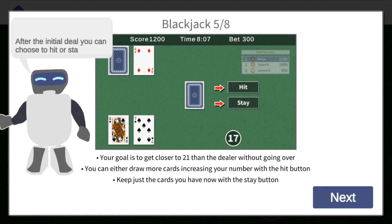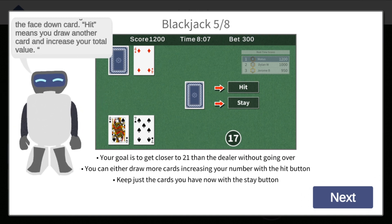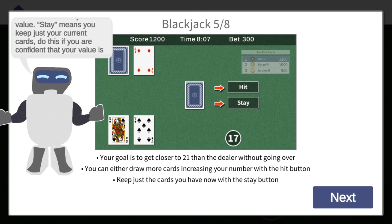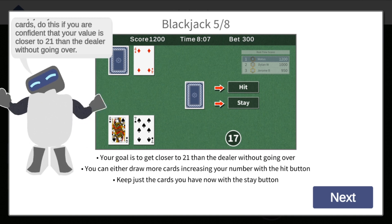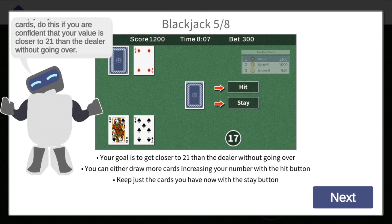After the initial deal, you can choose to hit or stay with the buttons to the right of the face down card. Hit means you draw another card and increase your total value. Stay means you keep just your current cards. Do this if you are confident that your value is closer to 21 than the dealer without going over.